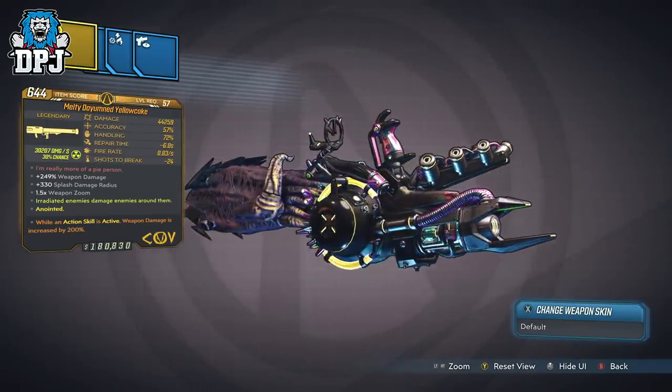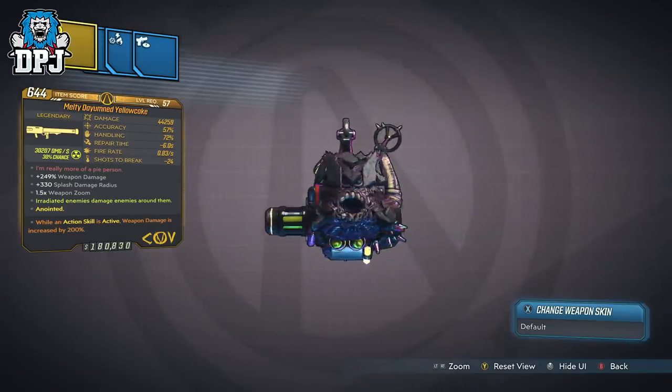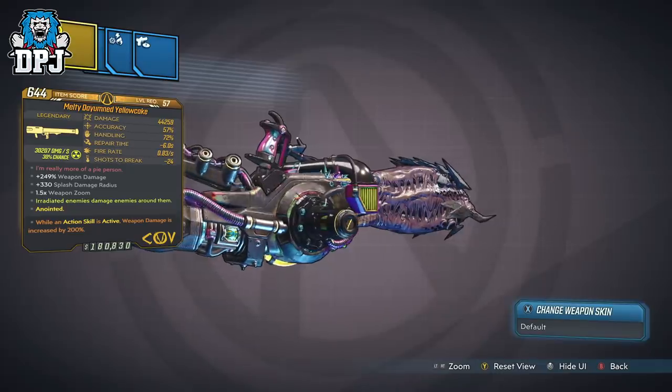Now this weapon, as far as I'm aware, drops only upon the Villa Ultraviolet from enemies that are Fischlap, Tyrone Smolins, and the boss of the Villa, Joey Ultraviolet.